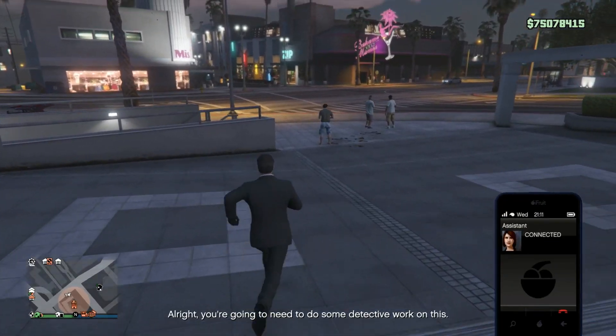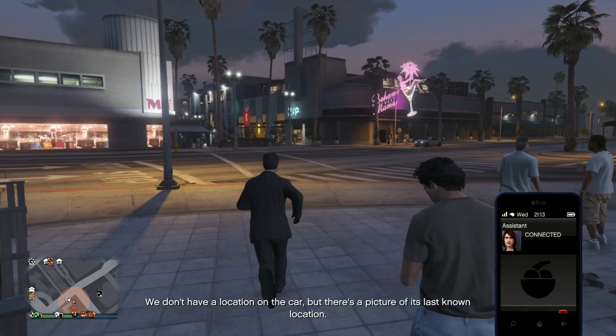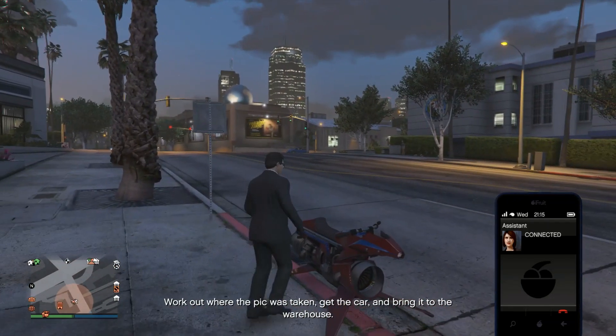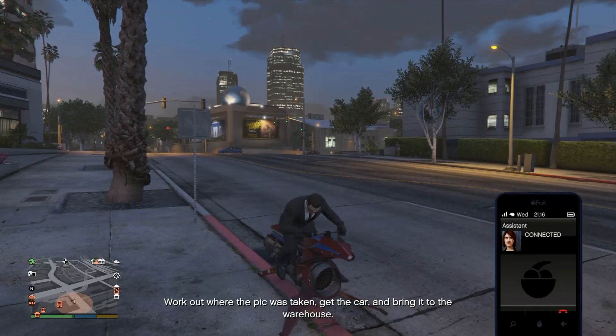You're going to need to do some detective work on this. We don't have a location on the car, but there's a picture of its last known location. Work out where the pic was taken, get the car, and bring it to the warehouse.